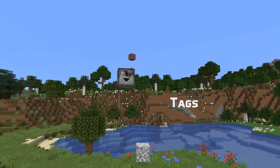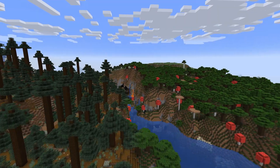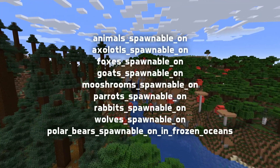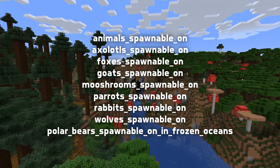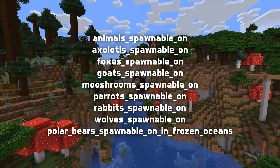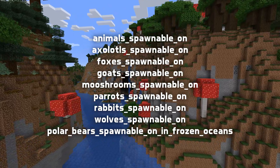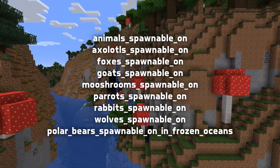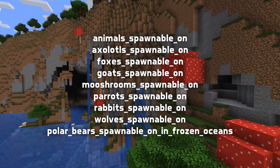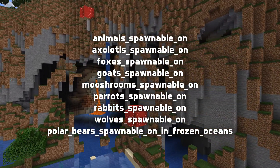Let's talk about tags! A number of block tags have been added, all of them related to mob spawning. These tags make it possible to control which blocks a certain type of mob spawns on. They are: animals spawnable on, axolotls spawnable on, foxes spawnable on, goats spawnable on, mooshrooms spawnable on, parrots spawnable on, rabbits spawnable on, wolves spawnable on, and polar bears spawnable on in frozen ocean.